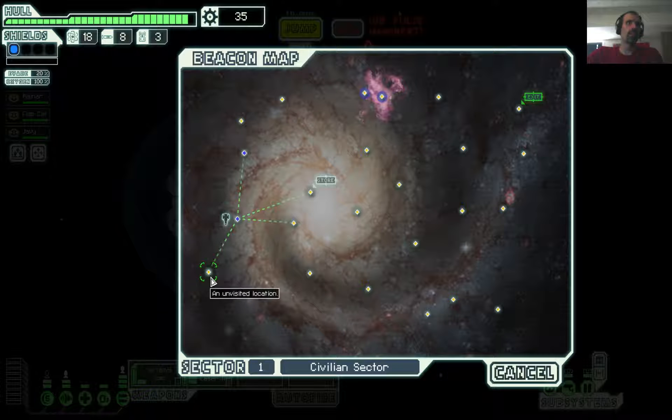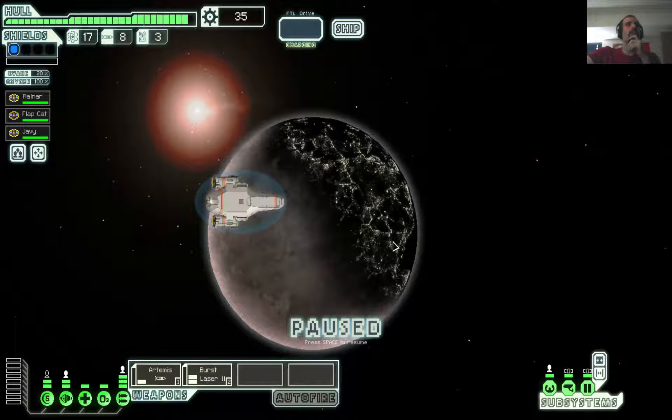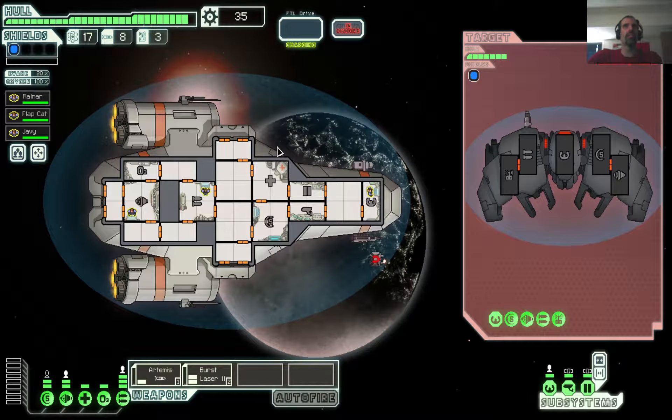Alright, that has no connection so we won't go there, but we'll get to the spot. You detect a Rebel Automated Ship nearby. It does not engage and seems to be patrolling around a long-range sensor station. We will attack the ship to get to the sensor station.